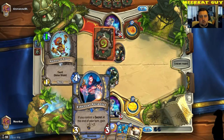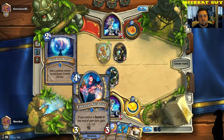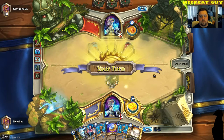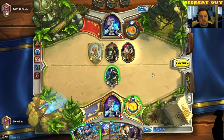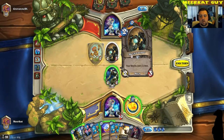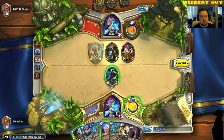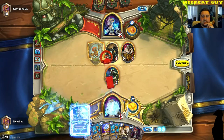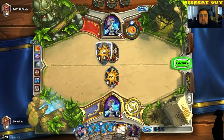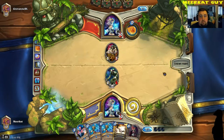I want to buff up that Ethereal Arcanist. Looks like he's going to ignore it — I should be so lucky for him to attack into it. He didn't attack into anything. It's really strange. I guess now I go ahead and do this. Was that good? I have no idea. This deck is very adaptable, so you just want to play it around however your opponent is playing and then hope you win.